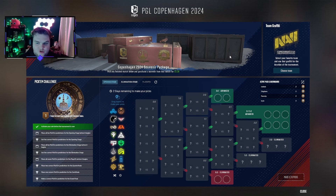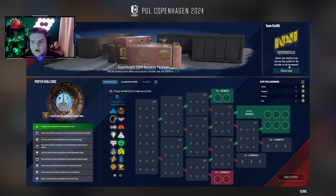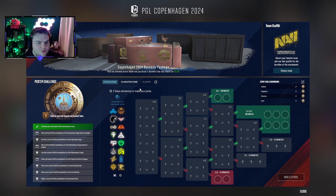Let's actually look at the pickems now because this has changed. I've bought my pass already so I can't show you guys the prices, but I will say don't buy the one that comes with the extra tokens — I've bought that for the purpose of content, but realistically go for the cheaper one that just gets you the pass. You'll have team graffitis as usual. I've gone for NaVi — hoping for them to win their first major. The system has changed, and you can now get access to the opening stage.